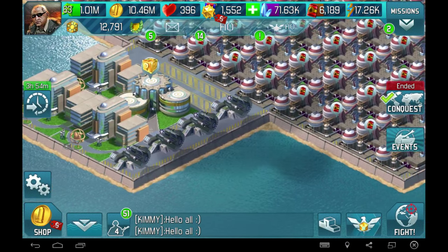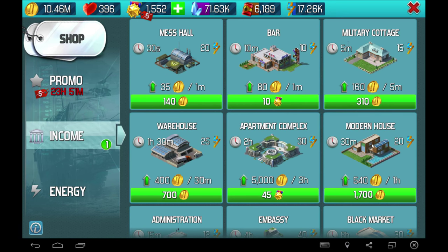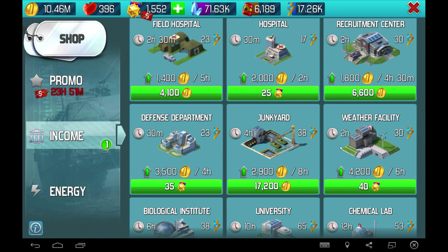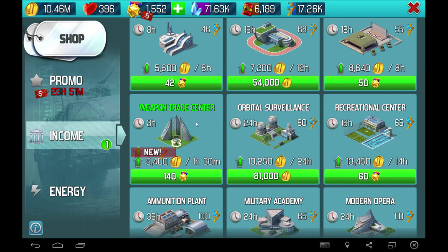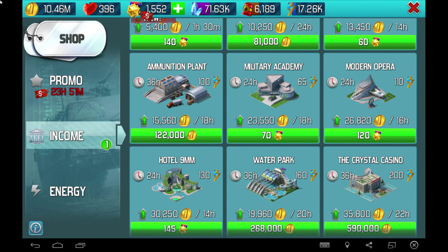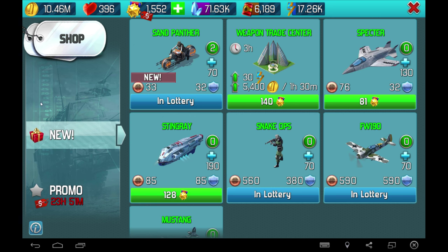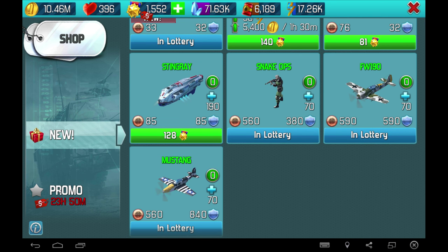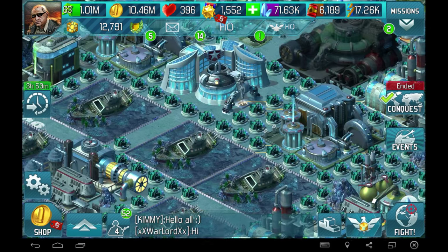Let's have a look at what's in the shop and what's available. There's a weapon trade centre. On promotion — a lotus monument, down to 210 gold stars. That's for underwater, isn't it. We can now boost our underwater units.